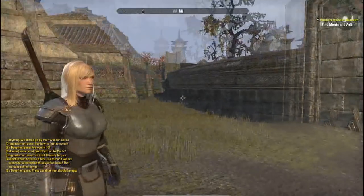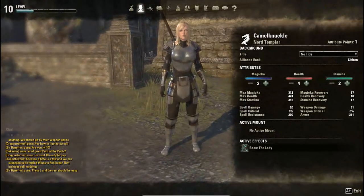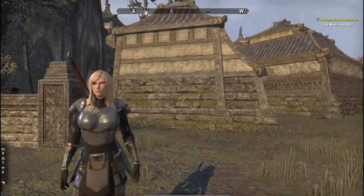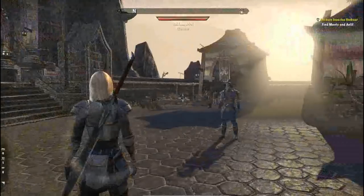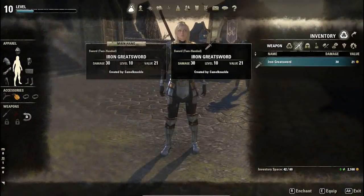There we go, let's take a look at this. Is there anything better than crafting yourself a whole set of armour and a weapon? Now, these racial motifs are completely tradable between players, so if you find two of the same racial motif, do not be discouraged. You can sell it to another player or trade it for a different racial motif that you don't have.